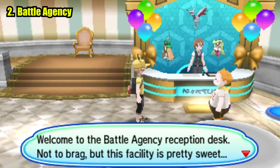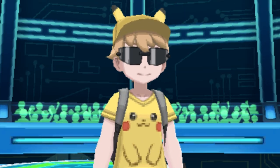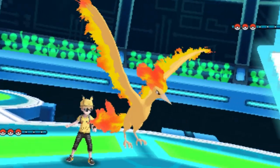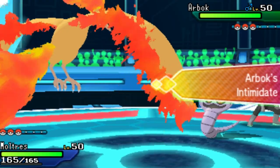The Battle Agency, located in the Festival Plaza — you get to wear sunglasses and borrow Pokemon to battle and rank up. The higher you rank up, the more powerful Pokemon you can borrow. It's surprisingly fun.